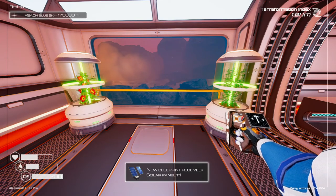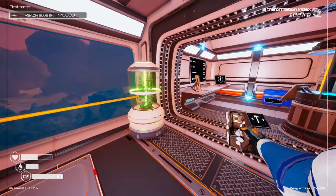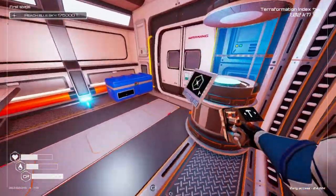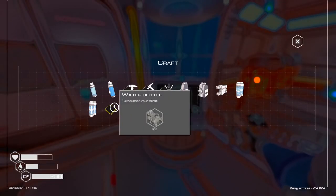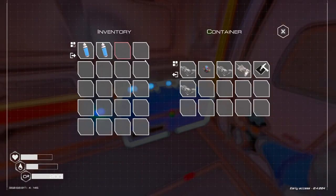Hello and welcome back to Planet Crafter. As you just saw, we have received a new blueprint which is a solar panel, which will give us a lot more ability to create power — which is always really important.